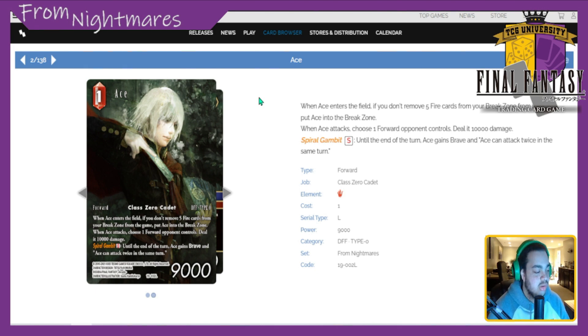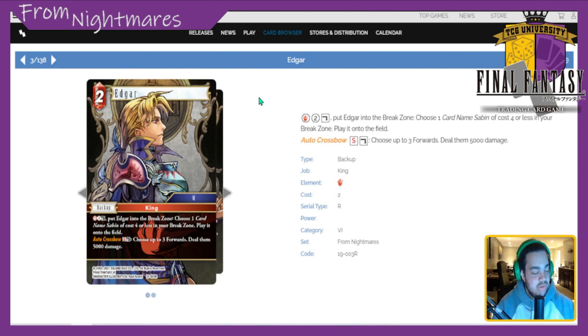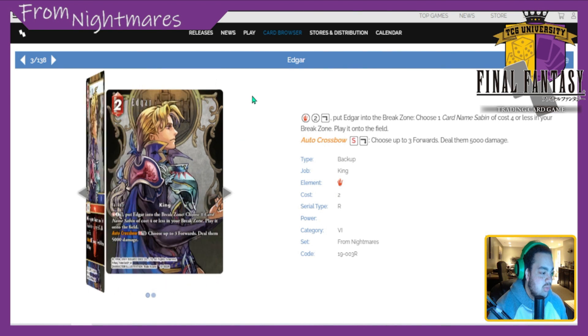Thinking it through more, I'd probably put Ace at a four to 4.5 — maybe even a five honestly in a plain modifier deck.